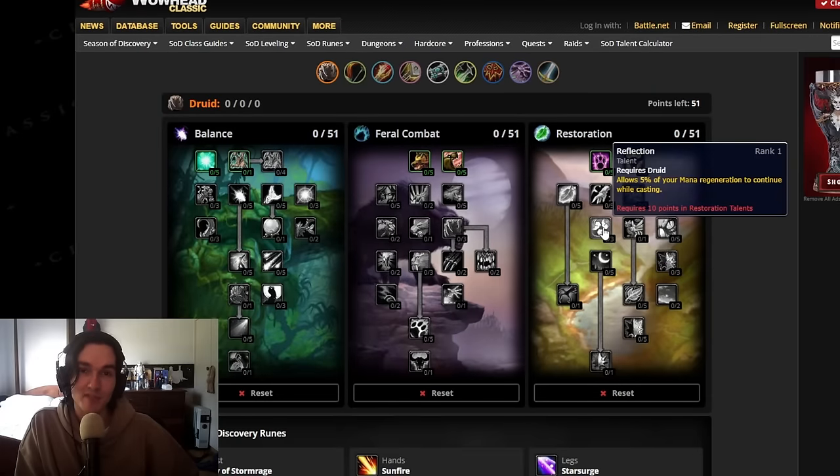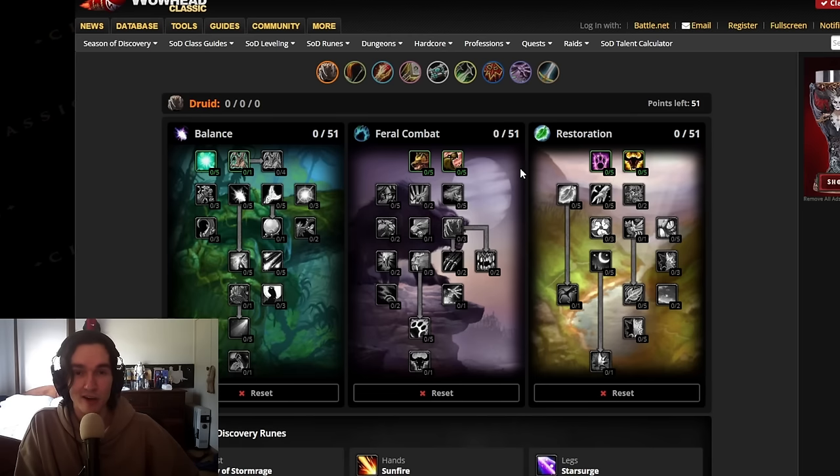Next we have the talent builds for raiding and for leveling. I'll only be providing one talent build for raiding and one for leveling, because we're only level 25 and there's not a lot of variation we can have with our points — we're really locked in on what we can play in raids. For leveling it can be slightly different, or you can just use the raiding spec. It's a bit slower but you will get a feel for the spec, and it also does a lot more damage, though you'll have a lot less mobility in the open world.